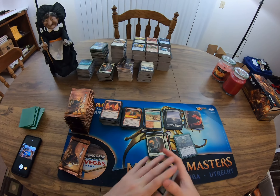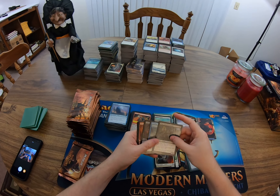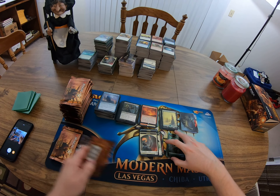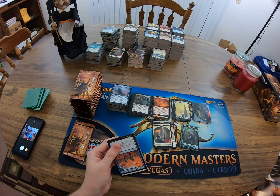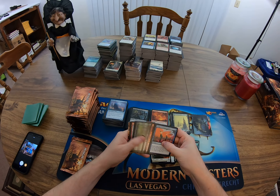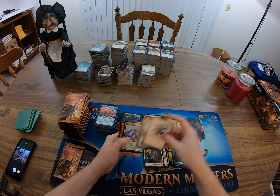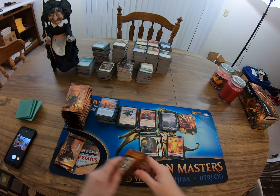Oh, it's Chillerpillar. Siege Gang Lieutenant, we got an Aria of Flame, foil elephant token. Shenanigans, got an Alpine Guide, got a Force of Rage, and a foil elemental token.